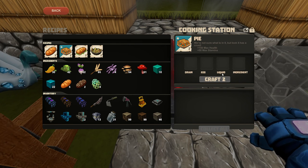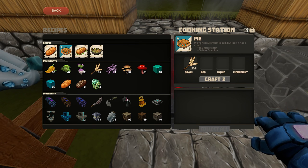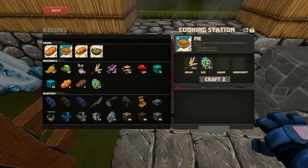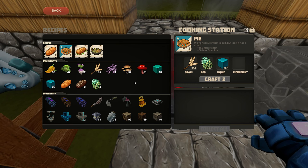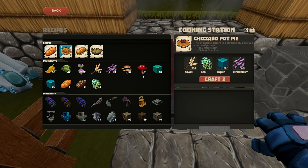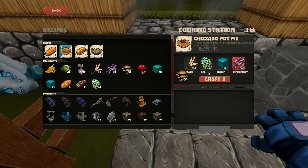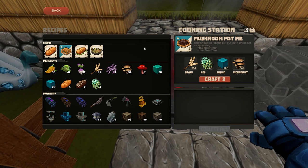Speaking of pie, pies require a few more things. You've got space for grain, space for the egg, and a liquid — we'll just put regular water — and the ingredient. If you put in questionable jerky, you get a chiseled pot pie. Change that to something else, say mushrooms, and you get mushroom pot pie. And so on and so forth — this applies to all recipes.